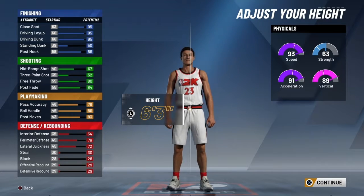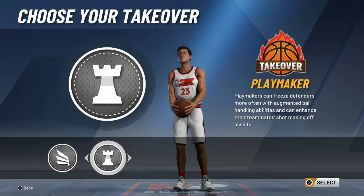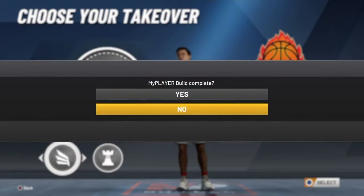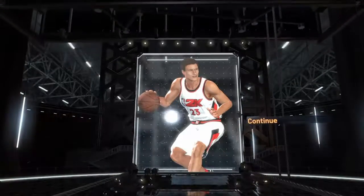We set a couple things like our body shape, height, wingspan, all that good stuff — it changes your stats a little bit. You can choose your takeover, which is extremely hard to get in this mode. I haven't been able to get it in the game I played before, but you'll find out if we get it in today's video. And there we go — we build the slasher. We're going to hop into a game as the Raptors, just playing the Warriors.